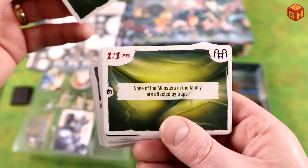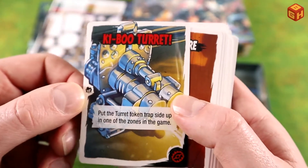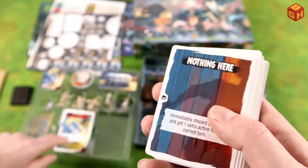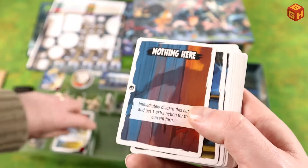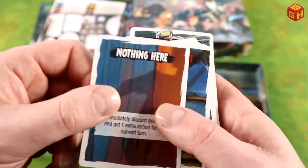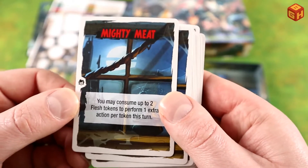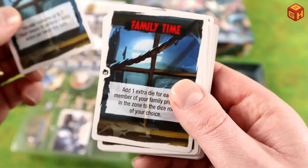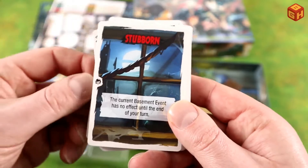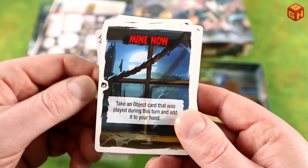Here is the K1B00 turret trap card. There's also 'stuff you can find,' 'nothing here,' 'mighty meat — two flesh tokens,' an extra action card, 'family time,' and quite a stack of new cards to add to the game.